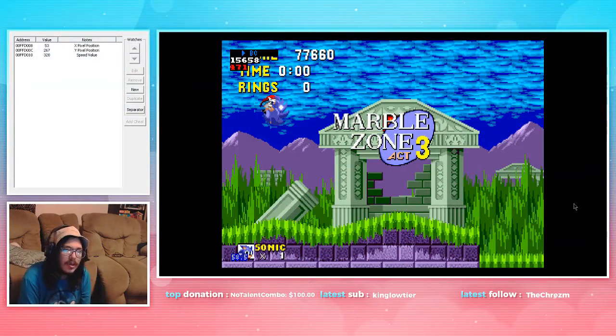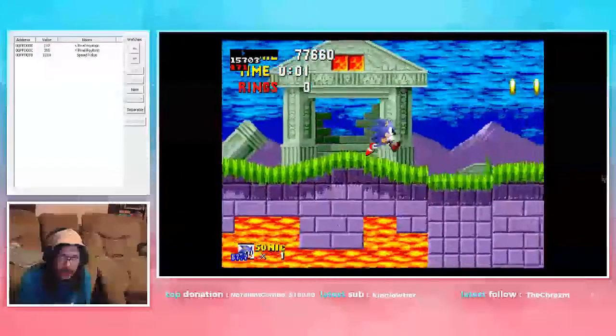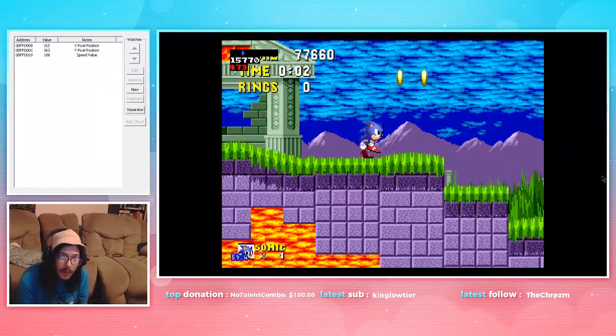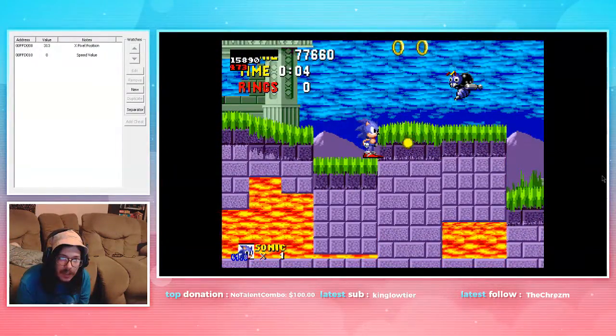We do a full jump in the beginning like always, hold right, and then you see this platform that's moving up and down. You want to run to the rightmost side of it — similar to how we were on the edge of the other moving platform in Marvel 2. We're going to get on this right side and it's okay.